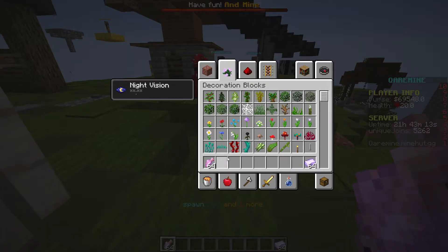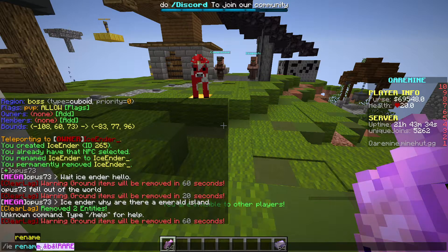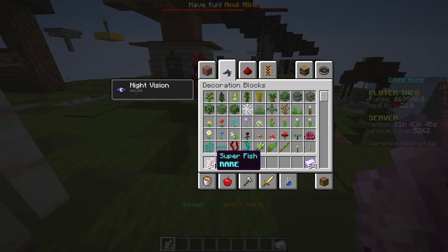Now, to put a rarity on it, I would recommend putting bold text, all capitalization, in the same color as the name of the item. So slash ie lore add — B and L means blue color in bold text. Let's do 'RARE.' Boom — the lore now shows Rare. Done.